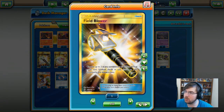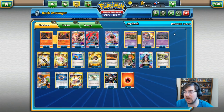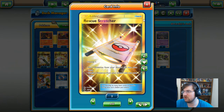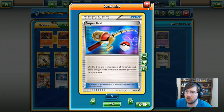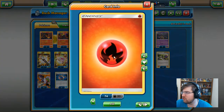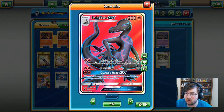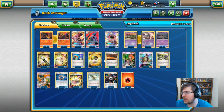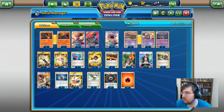Onto the trainers. We have the Field Blower as a staple — it'll remove two in combination of tool cards and stadiums, which can help Garbodor in the long run. We have the Rescue Stretcher: you can put a Pokemon from your discard pile back in your hand, or shuffle three into your deck. We're running Super Rod because Fire energy is crucial — I'm running nine — but sometimes because of these being two-energy costs, you may not run enough, so Super Rod is here to get those energies back. We have Ultra Balls, pretty staple.